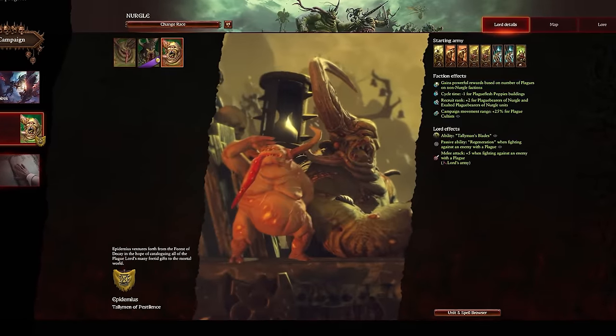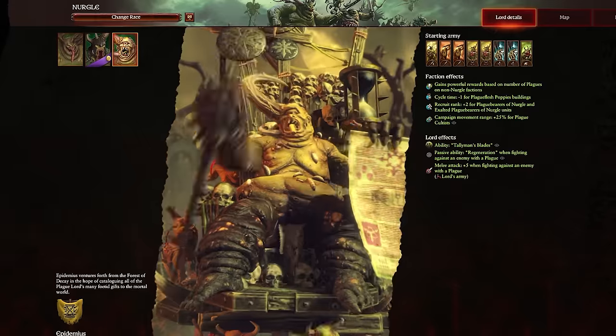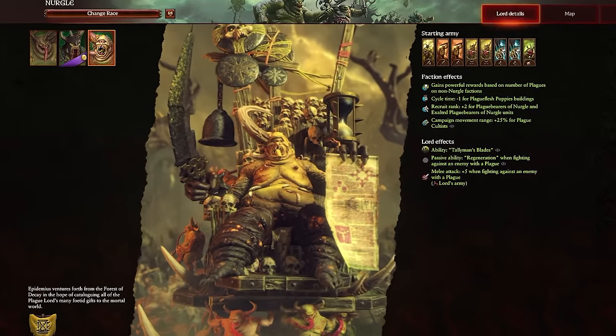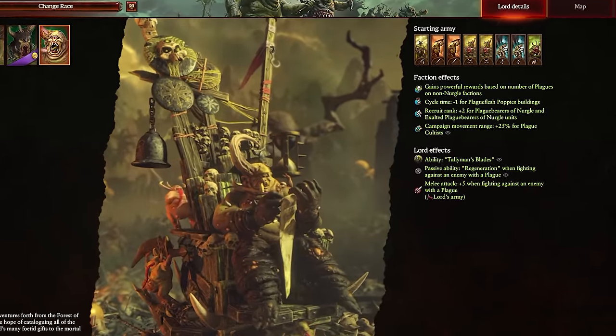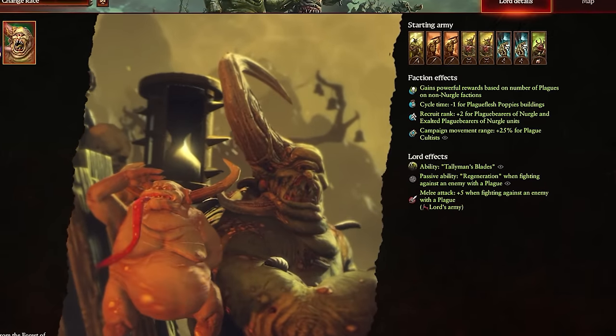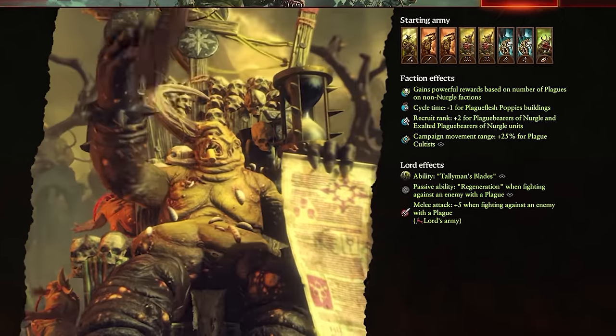Epidemius marks the return of free DLC lords to Warhammer 3 DLCs. He's joining the newly reworked Nurgle and has a strong focus on spreading as many plagues as he can to as many different factions as he can, reaping plenty of rewards from Papa Nurgle along the way. But how exactly do you use him to get the most out of his mechanics? Let's take a look and find out.